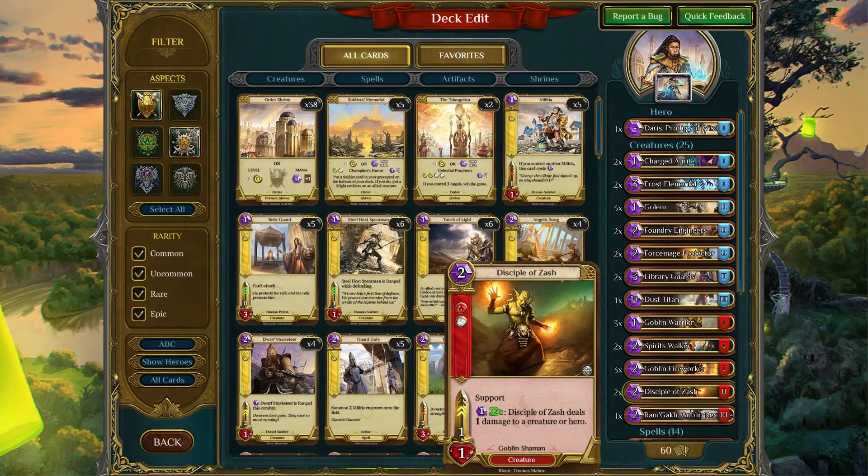Disciple of Zash — it doesn't seem to have a lot of value when it's just sitting on the board by itself. However, when you put it together with a Frost Elemental, or let's say there's something like a Mesmerizing Spirit or a Plague Vermin — something with one health — Disciple of Zash can ping that off for one mana.